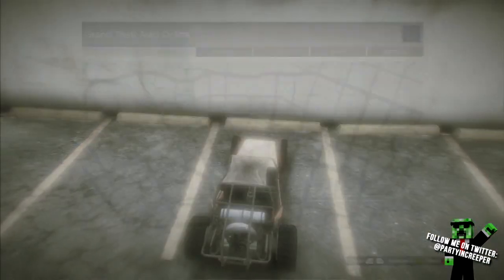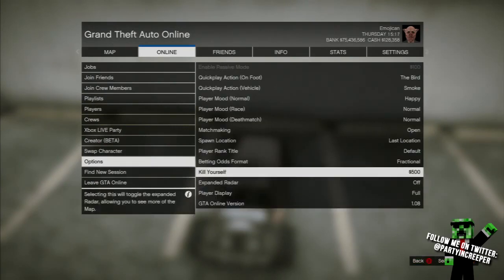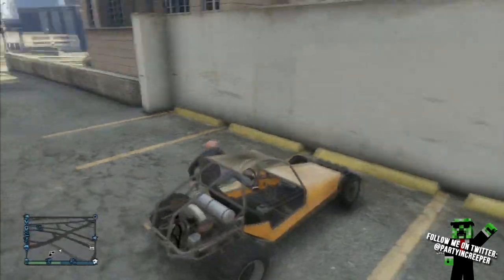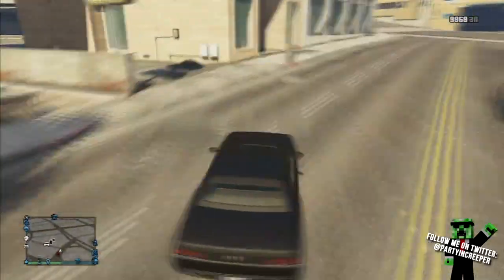The first thing you want to do is get that car and park it outside of Los Santos Customs. After you park it outside, get out of the vehicle and make sure your spawn is set to Last Location.